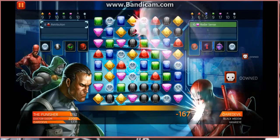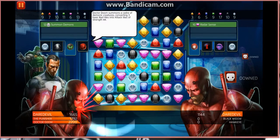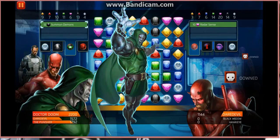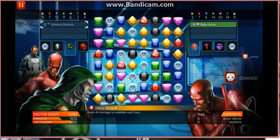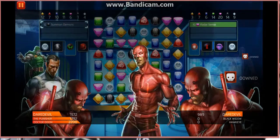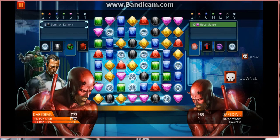Blues — nobody uses blues. We've got a black attack, so we're going to summon some Demons. We're going to do 44 damage for each one of these attack tiles — 44 damage each turn they're on the board, so 132 damage as long as they're there. He's used his Radar Sense and got rid of them. Hmm, not good for us.